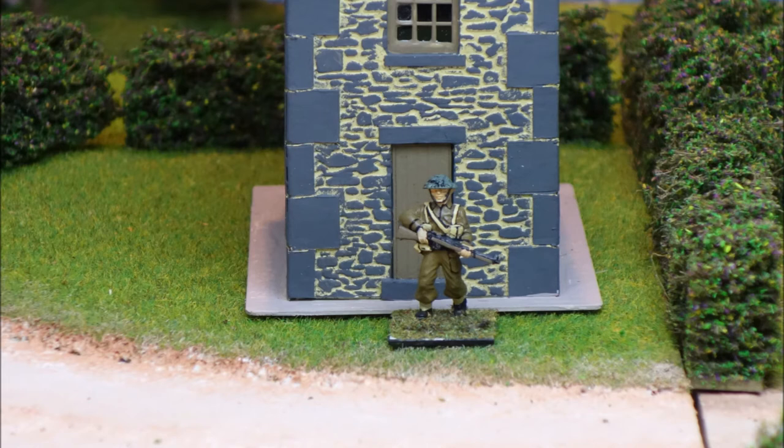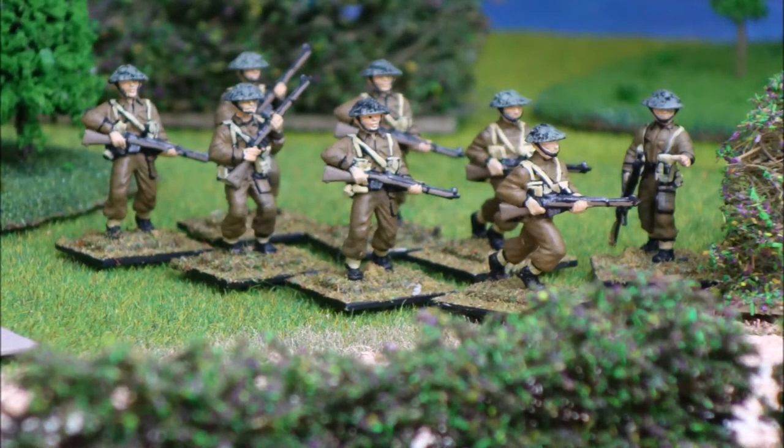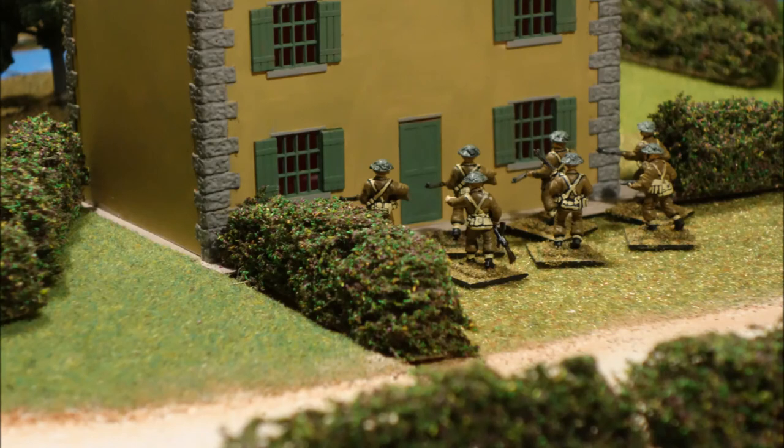What happens when I give my element a dice — let's say a two — and I want it to move forward into a building? Well, if that's the first dice I've given the element this bound, my NCO, my junior officer, has to take a d10 throw to see if he's actually going to move. I've ordered him to move, but he's going to make his local decision based on what he can see and his own initiative, to decide whether it's safe right now. He throws a d10 and has to pass an Officer Reaction Test, and depending on his rating, he'll decide whether to go now or not.